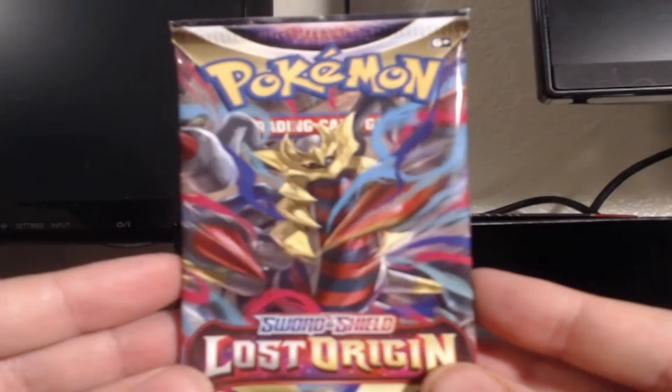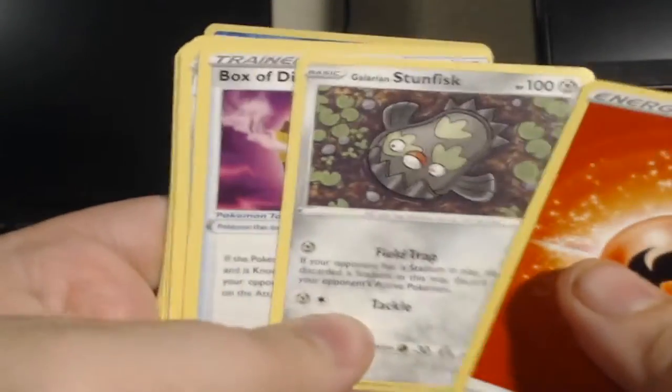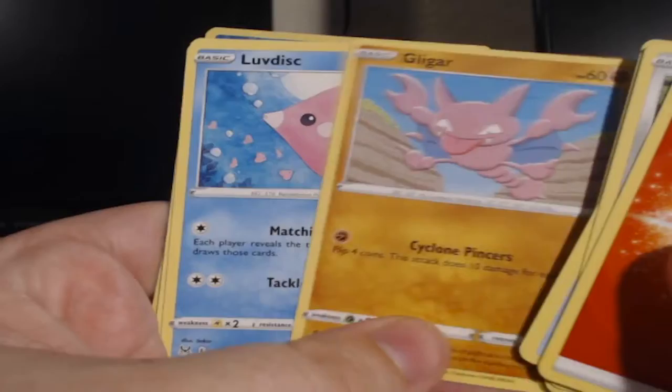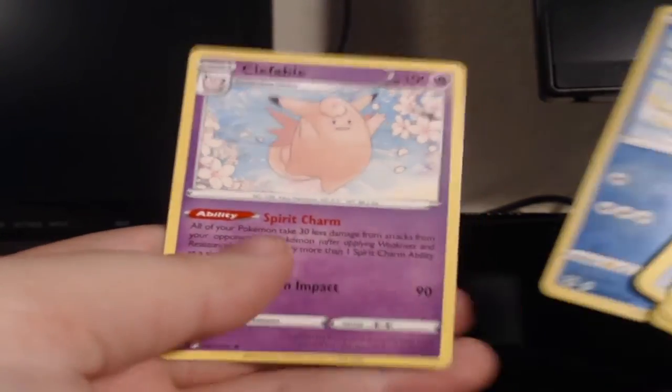Let's get into them guys — see if we can get lucky on our first pack of Lost Origin. That Rye Horn looking like it's from back in the day. Let's go with fire. Galarian Stunfisk, Box of Disaster, Bronzong, Rye Horn, Wurmple, Gligar, Luvdisc, Electric Shellos — reverse and non-holographic Fable, unfortunately.